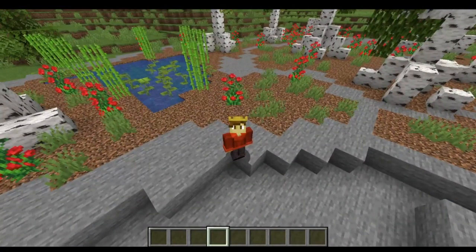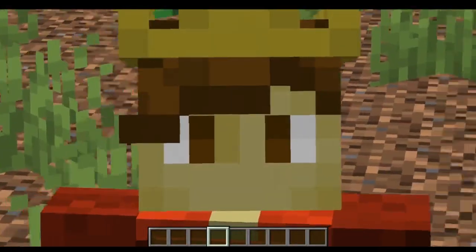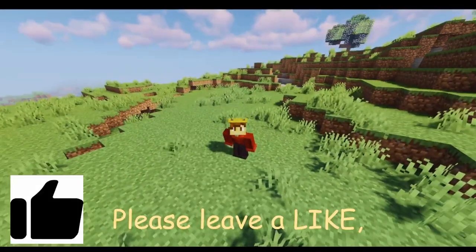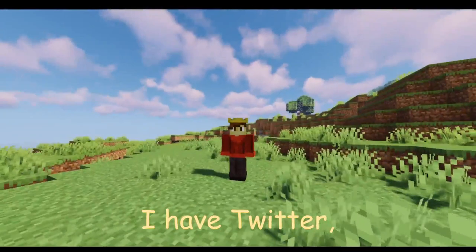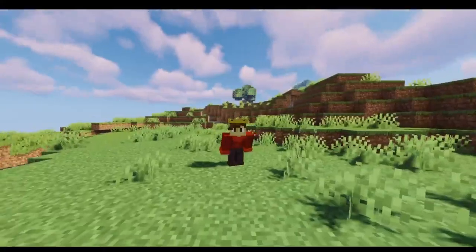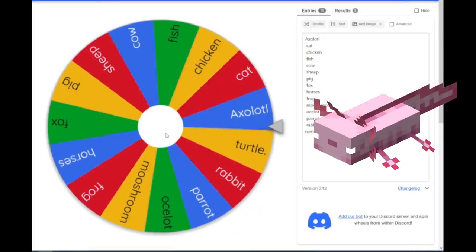The biome doesn't have to have animals, but it is pretty empty without any. Let's go see what animals the wheel wants me to pick. Quick interjection — if you like this video so far, please leave a like and subscribe and click the notification bell so you know when I upload next. I also have Twitter, Instagram, and Twitch — if you want to check those out, the links are in the description down below. All right, so which two passive mobs are we choosing? The first one — we got the axolotl!